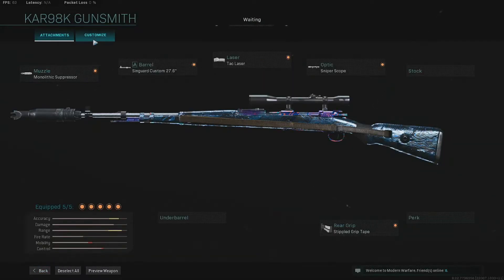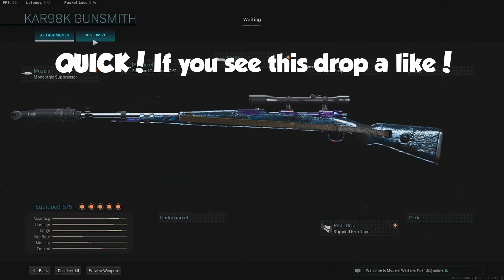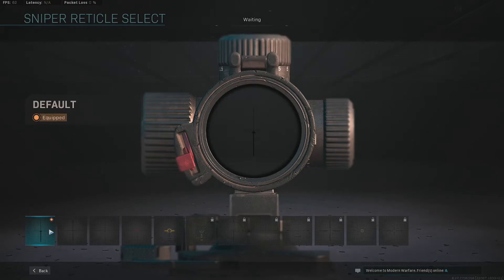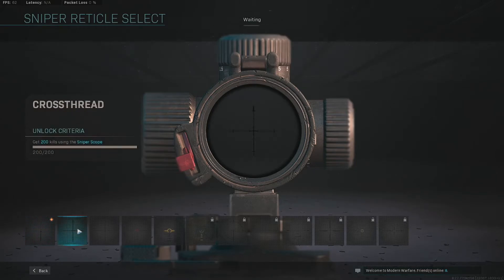I'm going to show you how you can change the Sniper Scope if you guys don't know. All you want to do is go into Customize, go down to Reticle. As you can see, that is the standard Sniper Scope — I'm not a big fan of it. I like to run one of these ones, as it's just more accurate and makes it a lot easier to hit those headshots.